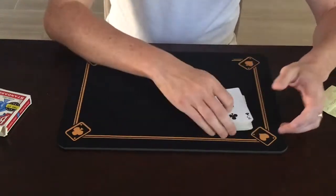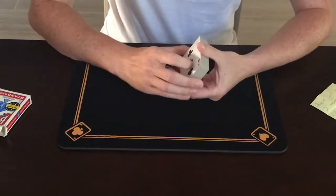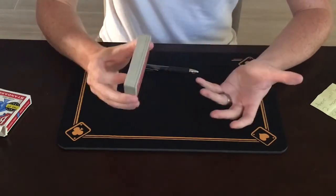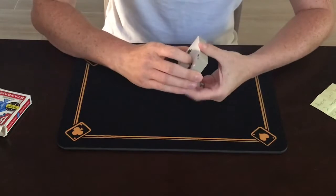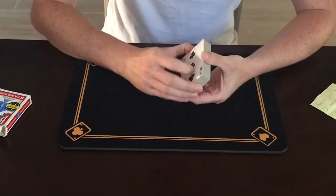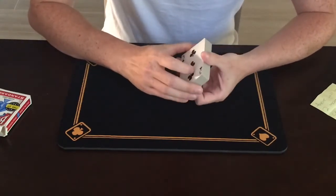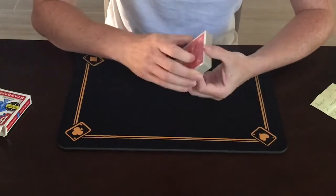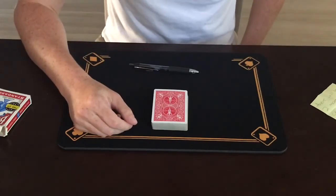So that is called Miraskill. Like I said, it's one of the rare tricks that you definitely want to repeat after you do it the first time. If you do this trick only once and you're paying close enough attention, you might have an idea of how it's done. Hopefully doing it a second time dispels any idea people had. Again, that's Miraskill — a really easy beginner's trick. Hope you guys liked it. Thanks for watching as always, and I'll see you next time.